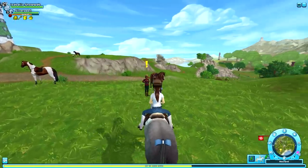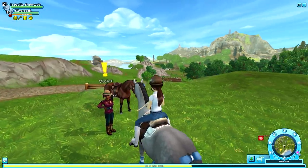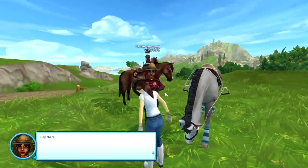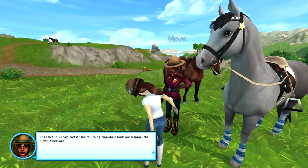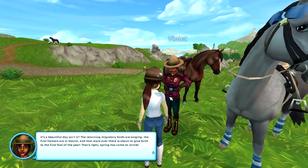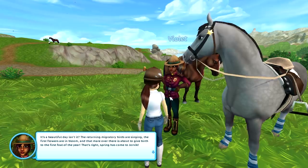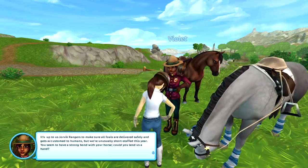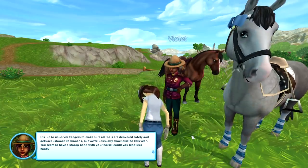Here we are with Violet — she is a Jorvik Ranger, which you can tell just by looking at her outfit. Her outfit's really cool. She says: 'Hey there, it's a beautiful day, isn't it? The returning migratory birds are singing, the first flowers are in bloom, and that mare over there is about to give birth to the first foal of the year. That's right, spring has come to Jorvik.'